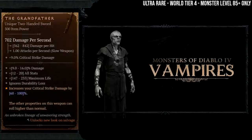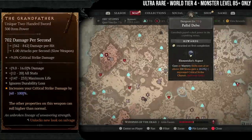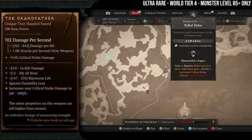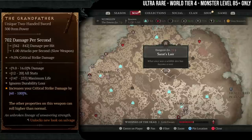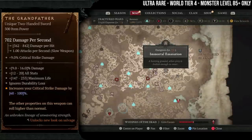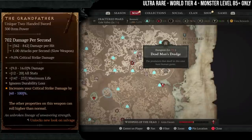The Grandfather drops from both vampires and spiders. Spider dungeons are Sira's Lair and Pellet Delve. Vampire dungeons are Deadman's Dredge, Uldur's Cave, and the Immortal Emanation.